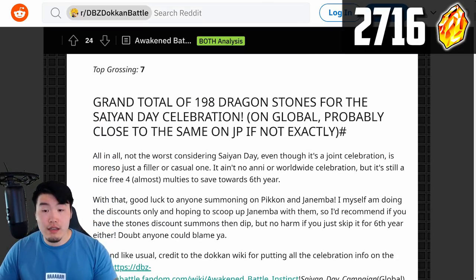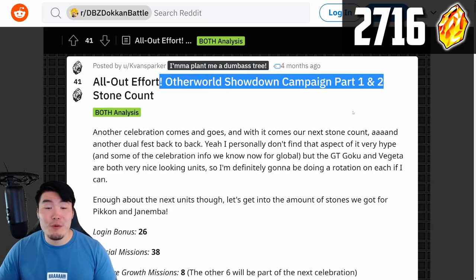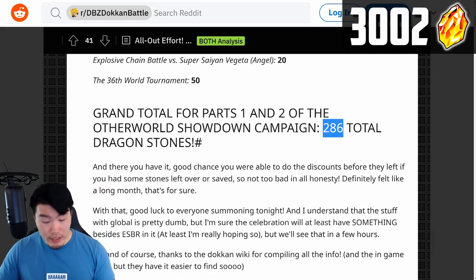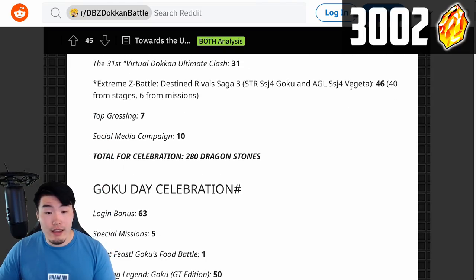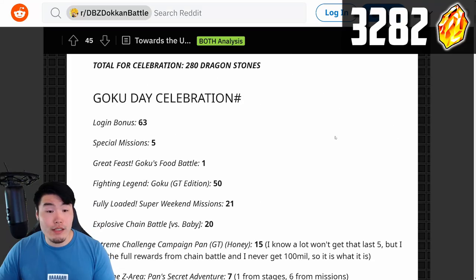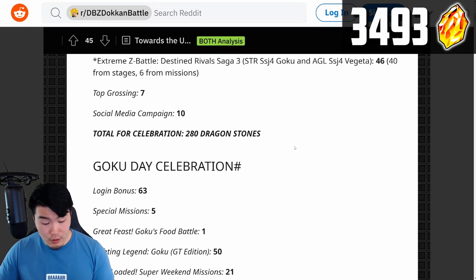And from there, we have the Awaken Battle Instinct Saiyan Day Campaign, and that gave us 198 stones. And there's the All Out Effort Otherworld Showdown Campaign Parts 1 and 2 — that was where we got the Pikkon and Janemba — and this one gave out 286 stones. And then there's the Towards the Galaxy Dokkan Campaign plus Goku Day Celebration; there were 280 stones available for Towards the Universe, and then for Goku Day there were 211 stones. I'll add in 211 and then 280.